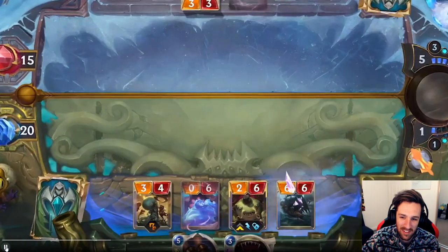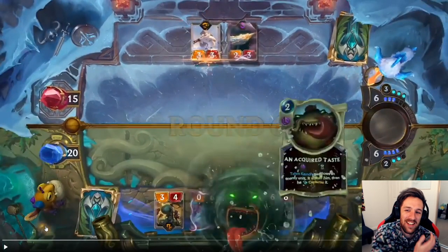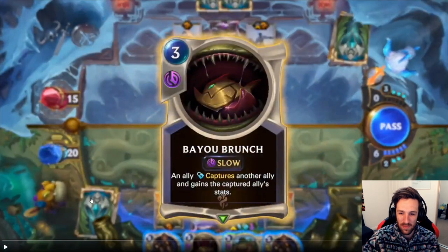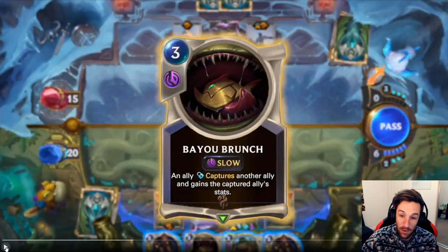How obnoxious! The synergy, the combo - they're showing the hunting fleet with the narwhal. Bayou Brunch: an ally captures another ally and gains the captured ally's stats.